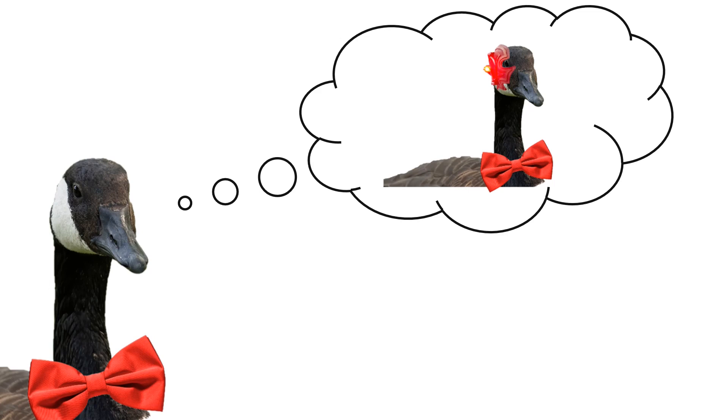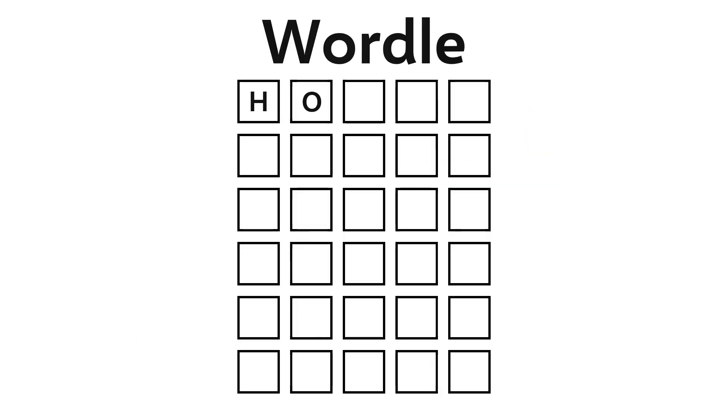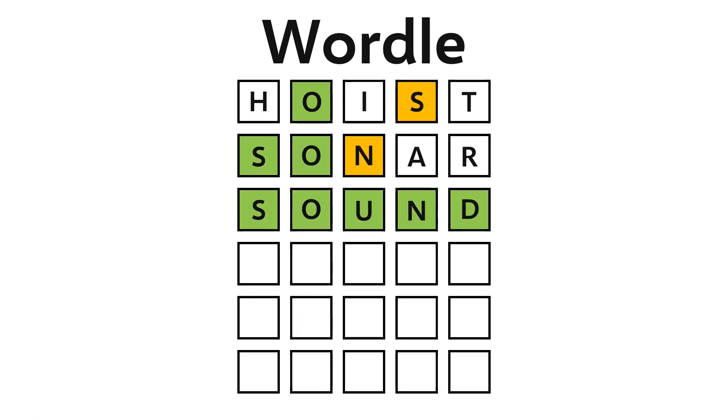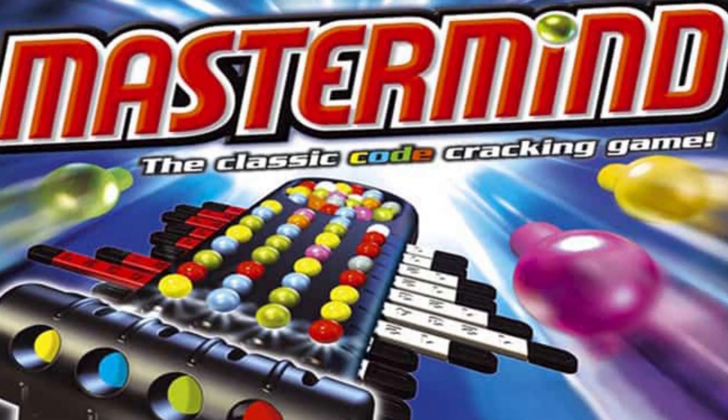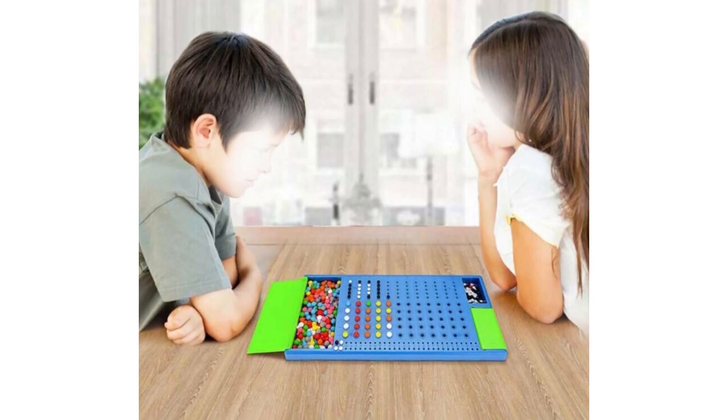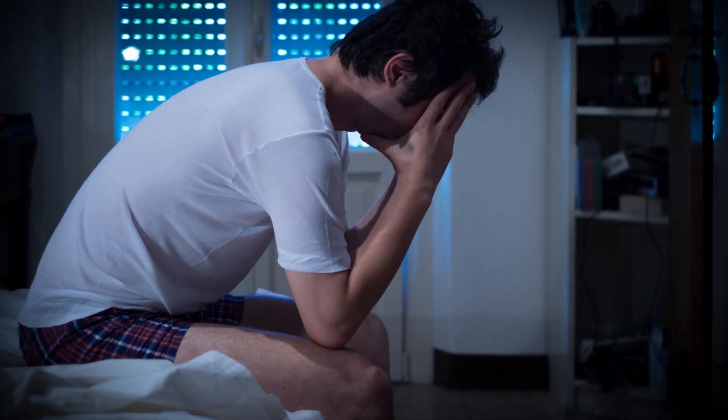Just in case you haven't hopped on the Wordle bandwagon yet, here's a 10-second explanation of what it is. You have six tries to guess a five-letter word, and with each guess the game gives you feedback on how many letters you guessed right and how many letters you guessed right but in the wrong position. Basically, it's that old board game Mastermind with words instead of colored pins. And since you don't need a buddy to give you feedback, even a friendless loser like you can play.